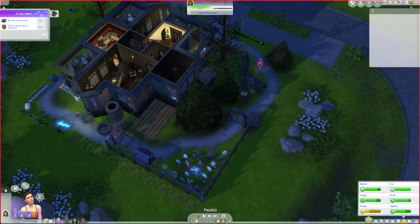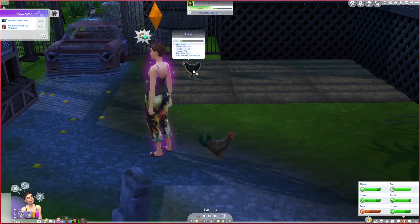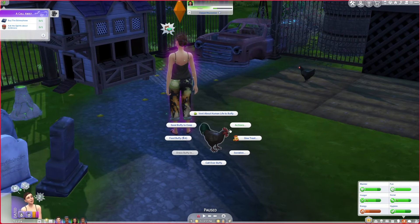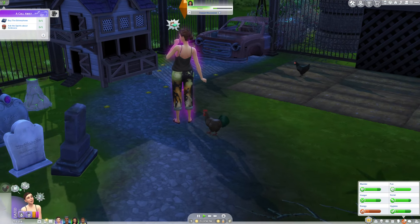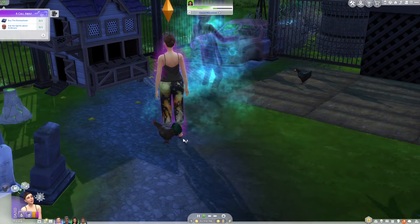I need you to come over here and take care of the chickens please. Buffy's an elder, Elvira's an adult, and our little baby chicken actually hatched! We're going to trade our elder for 75 simoleons because I think it's nicer than letting him die since we don't even get a gravestone or anything to remember him by.